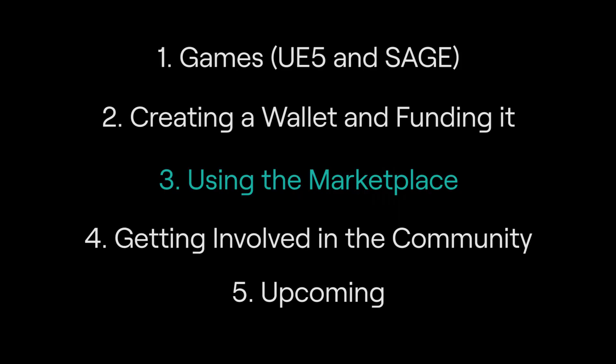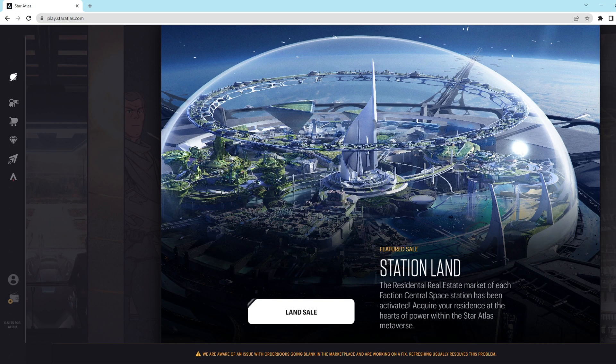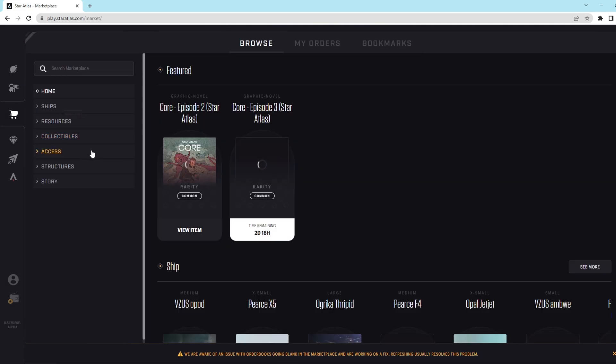Once you have a wallet made and funded, we can start using the marketplace and buy our first ship. To use the marketplace, we're going to go to play.staratlas.com. Once we're there, we can click on the shopping cart right over here. This is the marketplace, and this is where you can purchase ships, collectibles, structures, lore stories, and resources.